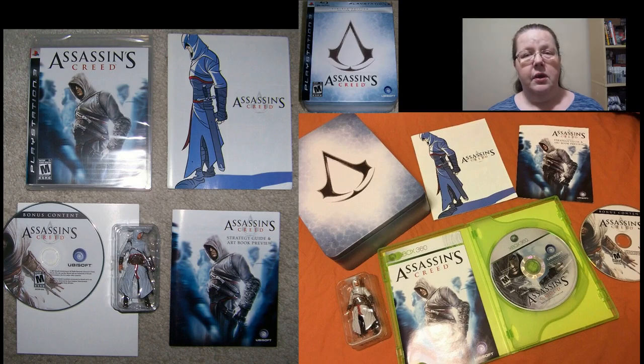Now that we've made everything clear, we can start. First up is the first game, Assassin's Creed from 2007. The North American region got a special steel case which, apart from the game itself, also contained a bonus disc, strategy guide, artwork sketches, a comic book, and a tiny figurine of Altaïr.